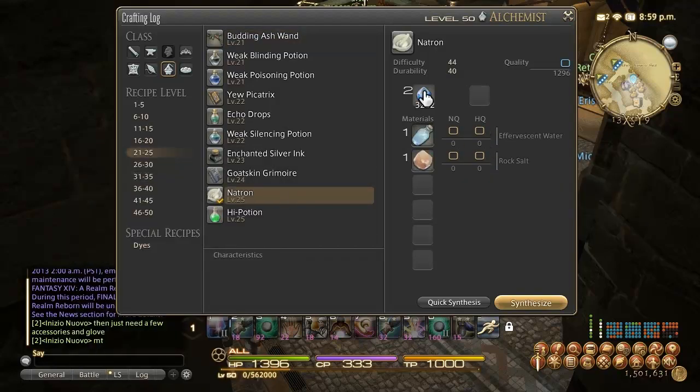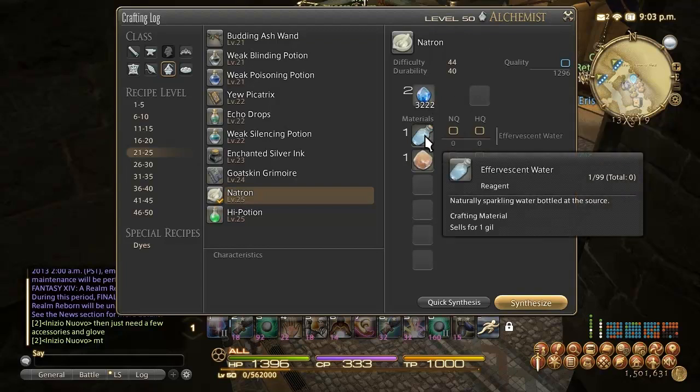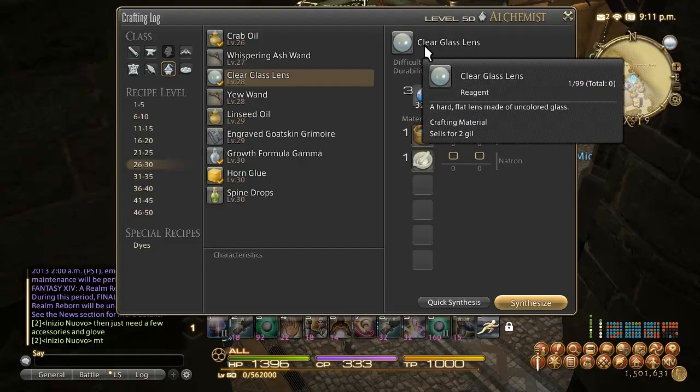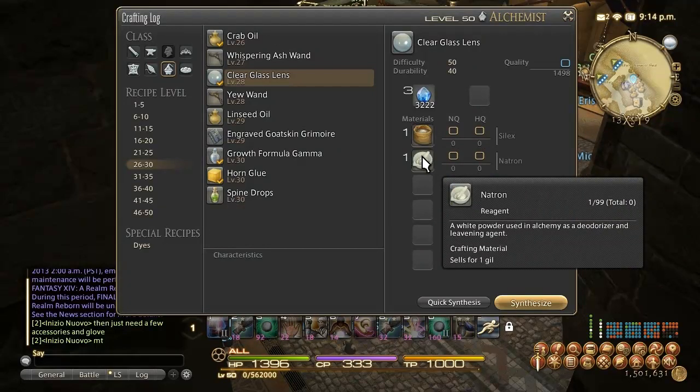From level 23 to 28 go for Natron — this usually sells for a slight profit at about 200 gil, while ingredients (water shards at 60-80 gil, rock salt a couple of gil from the vendor) run about 150 gil per synth. Craft that all the way to 28. From there, use some of the Natron you saved and make Clear Glass Lenses, which you can do all the way to level 31. These typically sell for 400-500 gil each — Silex is available on the market boards for about 50-70 gil each and Natron you've already made in the last step. You turn your last reagent into more experience points while making a nice profit.